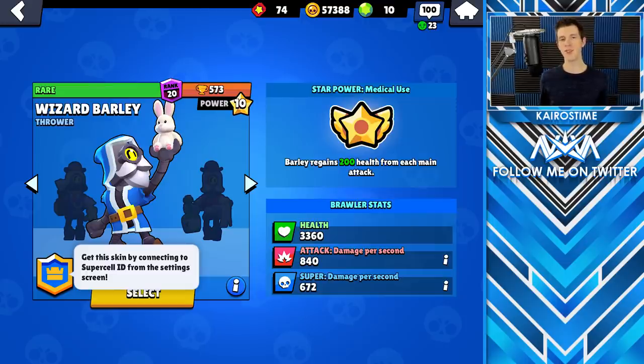The first thing you need to know is if you do not have Barley, it is really easy to get him for free. All you have to do is connect Supercell ID and it will give you the Wizard Barley skin for free and unlock him if you don't already own him.